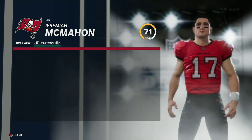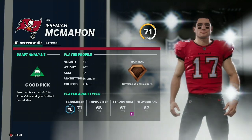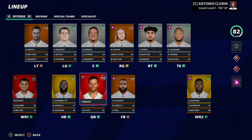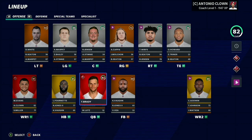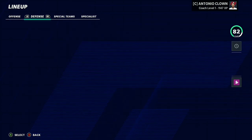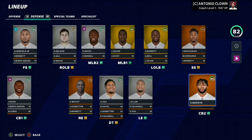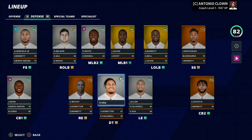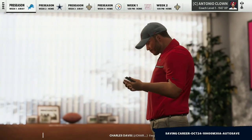Now we're picking up a defensive end, Chris McCoy, 74 overall, normal development — I'm going to have him on the other side of the edge to replace Ndamukong Suh. We're also picking up a QB who I thought was going to have a good development trait. He probably won't do anything on this team — 71 overall, normal development. Starting a rookie QB would be like starting Jordan Love over Aaron Rodgers; that just doesn't make sense. Carlton Davis is going to be moved to strong safety off camera.